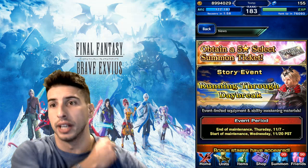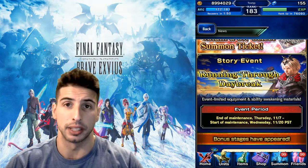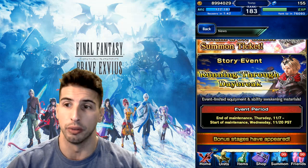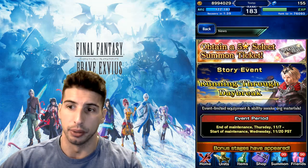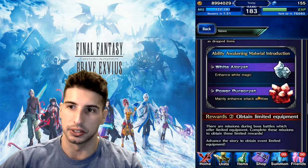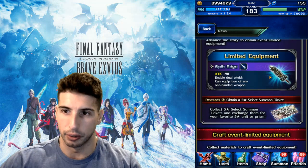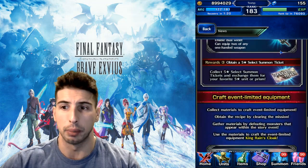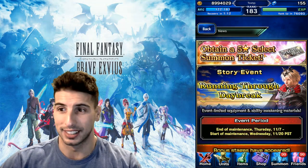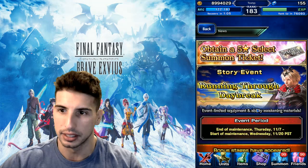Big spoiler alert — Running Through Daybreak: King Rain is the next character coming to the global version, and there's some big news regarding him that we'll talk about after. There's going to be a nice story event. King Rain is coming out, so like always you'll be able to get some loot and stuff. Edge is going to be a limited equipment — a great sword, Attack 90, enables dual wield, can equip two of any one-hand weapon. King Rain is a powerful unit, no Tella yet but King Rain is coming.